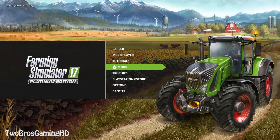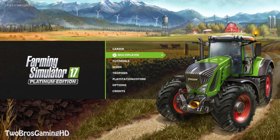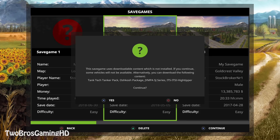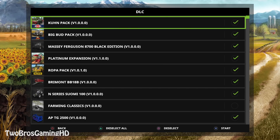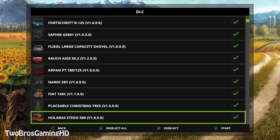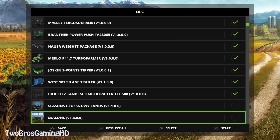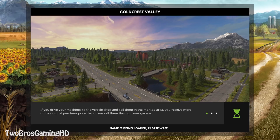Here we have it — it has actually been downloaded. If you go to mods, you can see it is installed. So we're going to go to career mode, get to the save game, deselect all, select all, and take away the Seasons GEO and Seasons in general — just going to take those away. Then we're in the game being loaded, please wait.